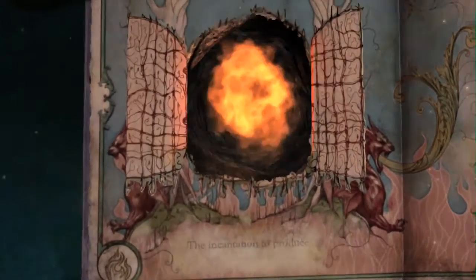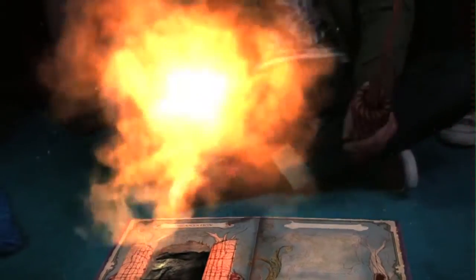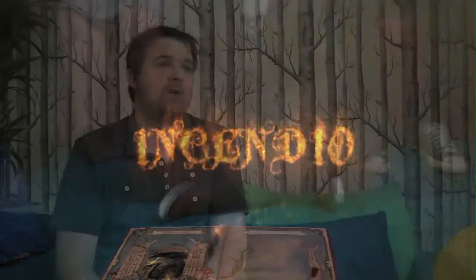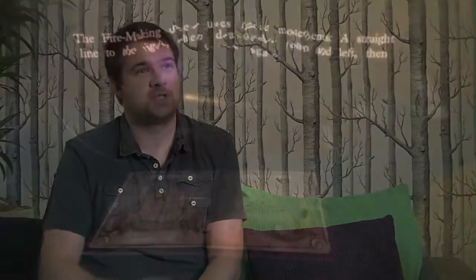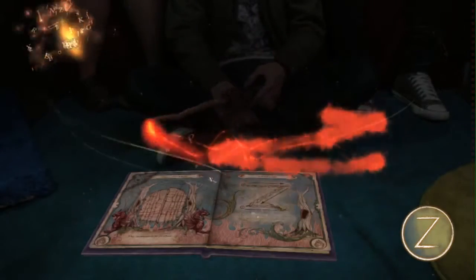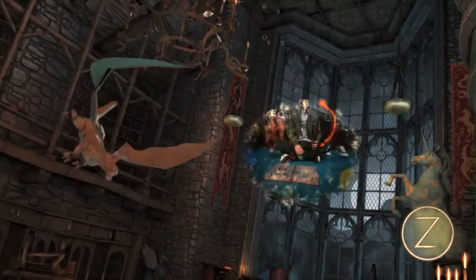The first thing the player might do is learn the incantation for a spell, like the Insembio spell, for example. They have to repeat the words shown on the screen, and then the next stage is to perform the gesture, which is a simple shape drawn with a Move controller. Then they might go into a practice environment where they fight some magical creatures with this new spell.